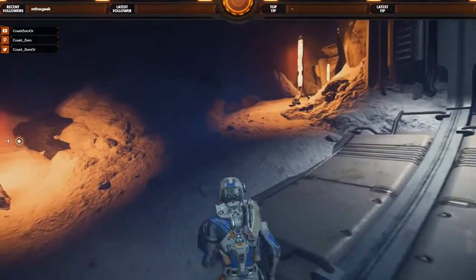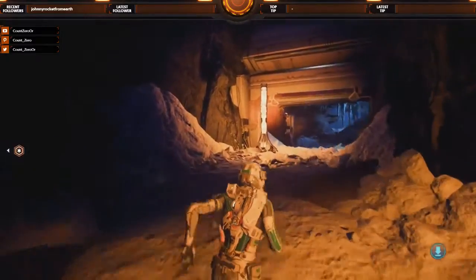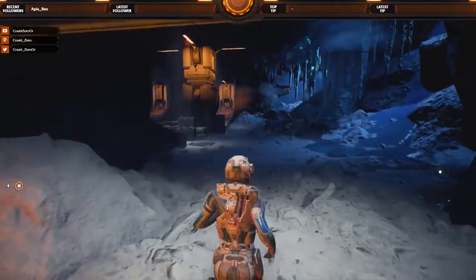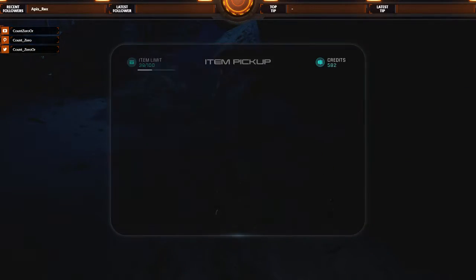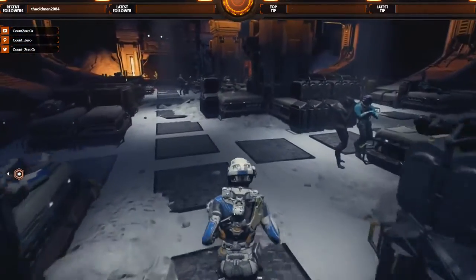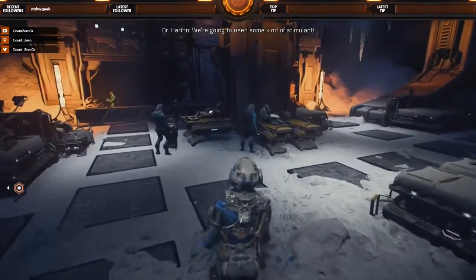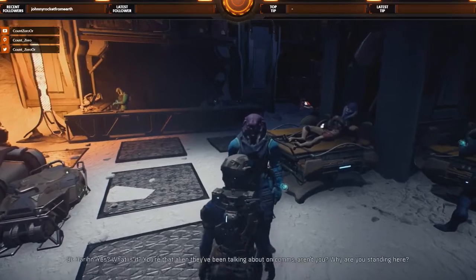There are a couple of consoles over here. Let's check them out — maybe some quest stuff we can pick up. We're going to need some kind of stimulant. I have Kajarian Superman.